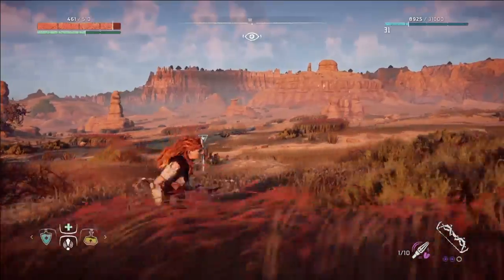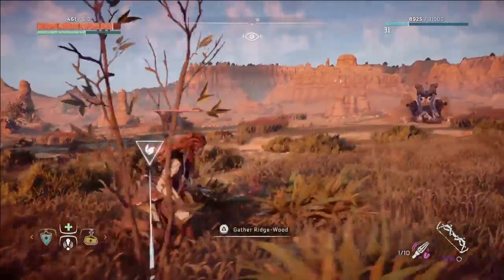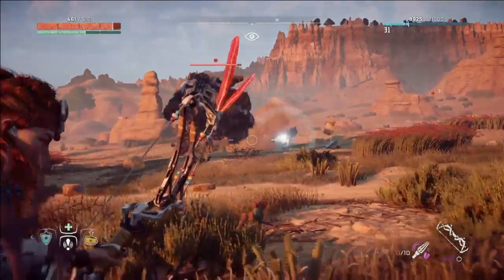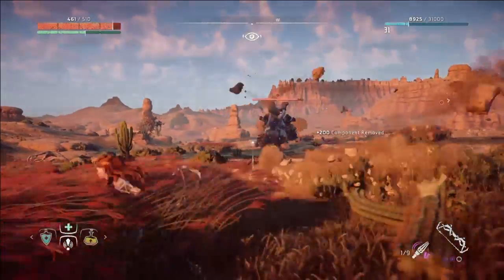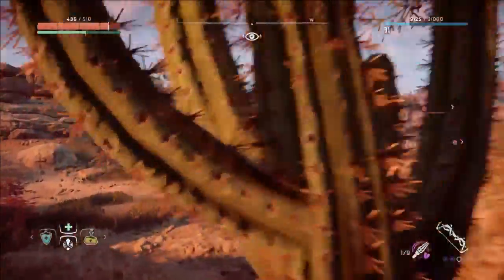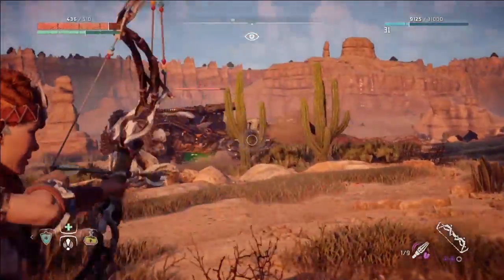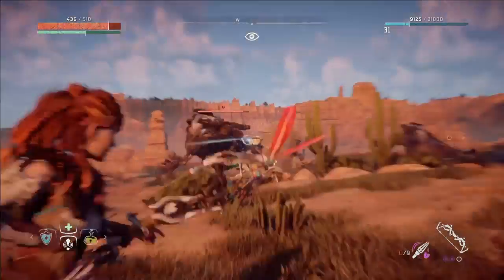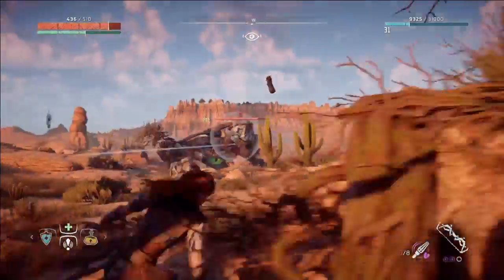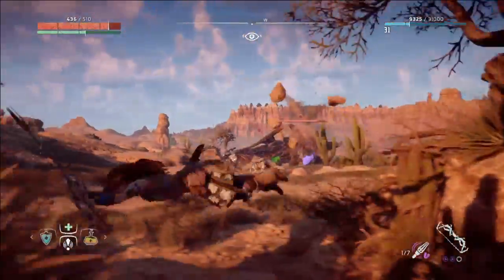Once the Rock Breaker is unable to go underground, there'll be two green pouches on either side of the Rock Breaker's stomach that you need to attack with arrows. If you attack them enough, they will explode, causing the Rock Breaker to catch on fire. There is also a yellow component on his back that when attacked will add extra damage.